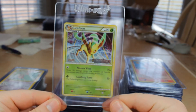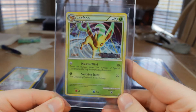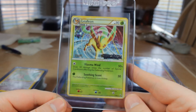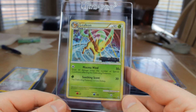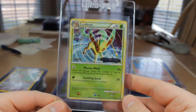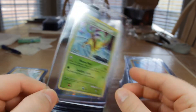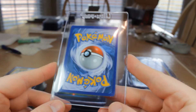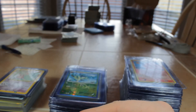Next we have Leafeon Staff from HeartGold SoulSilver Undaunted — I think this is a pre-release Staff, 2010. That holo has a really nice swirl-like sparkle to it. Looking at the cut and the whitening, probably an 8.